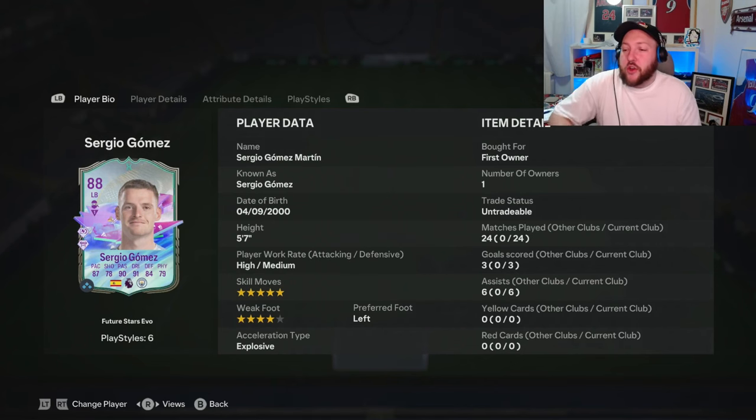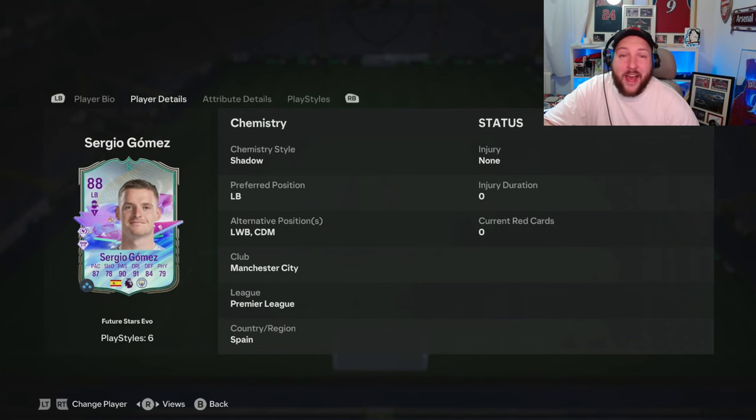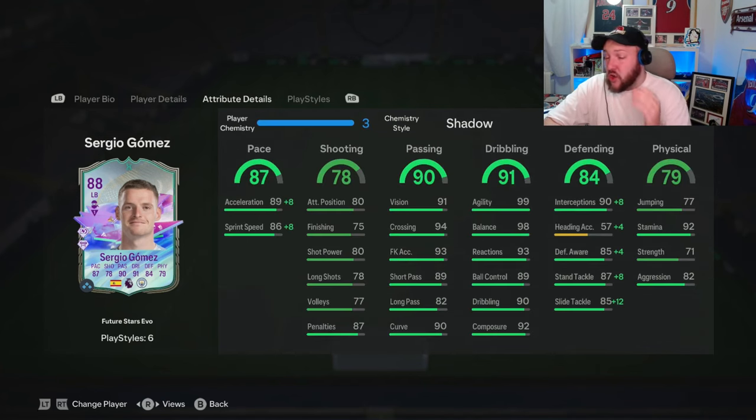We are looking at the fully evoed Sergio Gomez. He has got five-star skills, four-star weak foot high-medium. He can play left-back, CDM, or left-wing back. Looks like a really crazy left-back or even CDM. It was 99 agility, 98 balance, 92 composure.